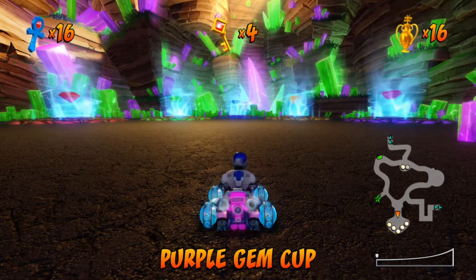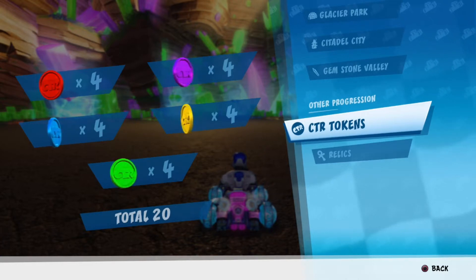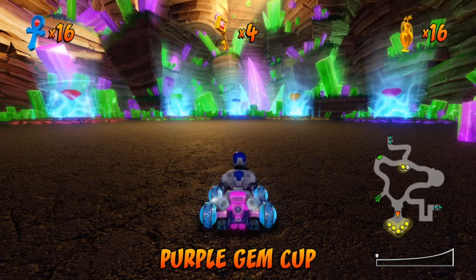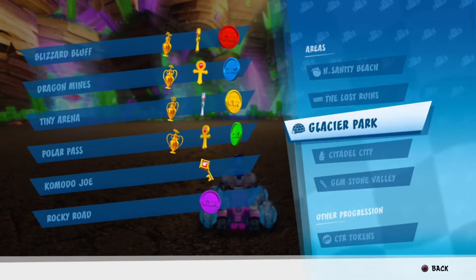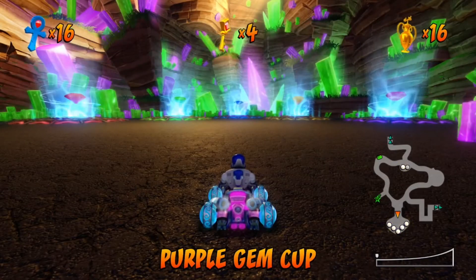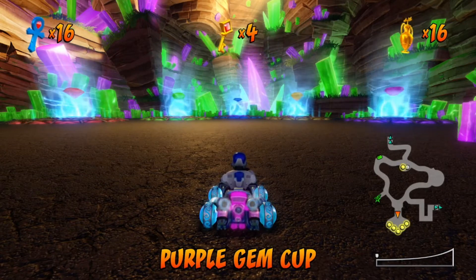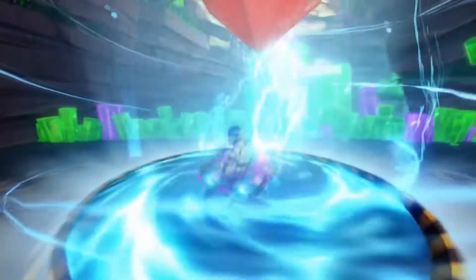So if you get all four red CTR tokens, you're going to get the red gem cup. If you get all four purple ones you get the purple cup, all four yellow ones, and so on. The tracks are the same tracks you got said tokens for. For the red gem cup that's Crash Cove, Mystery Caves, Papu's Pyramid, and Blizzard Bluff. For the green one you'd get Roo's Tubes, Coco Park, Polar Pass, and Cortex Castle. All those tracks correspond to their cup. We're going to start with the red gem cup - it's just a cup race, back to back, hoping to get the best overall score.